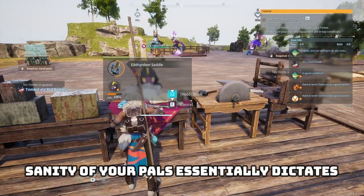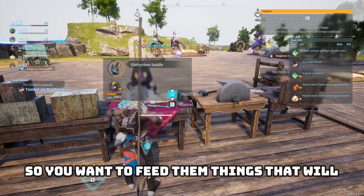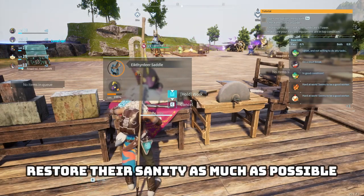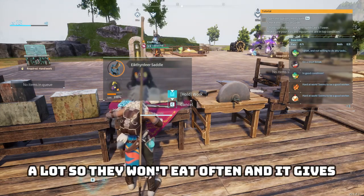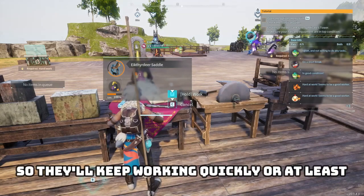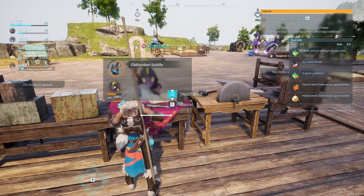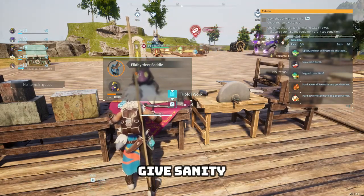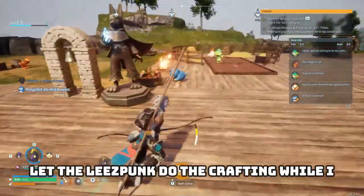The sanity of your pals essentially dictates work speed and how often they take breaks. You want to feed them things that restore their sanity as much as possible, so when they rarely go to eat it feeds them a lot — they won't eat often, and they'll keep working at normal speed. I'll take a look at the cooking recipes and check which ones give sanity.